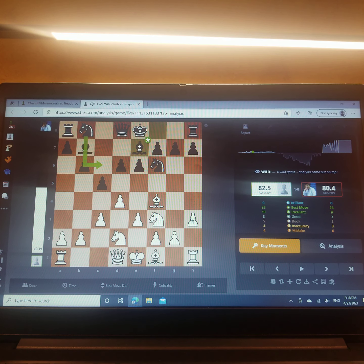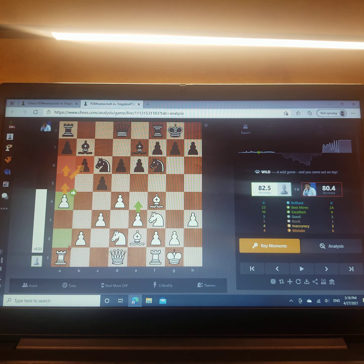He followed up with Bb7, then Bb2, castles, castles, Nc6, a4 — maybe later on a5, a6, or axb6, opening up the rook. Rook e8, Bh2. I took the bishop back right now because he might have e5 attacking my bishop, and now my bishop is safe.